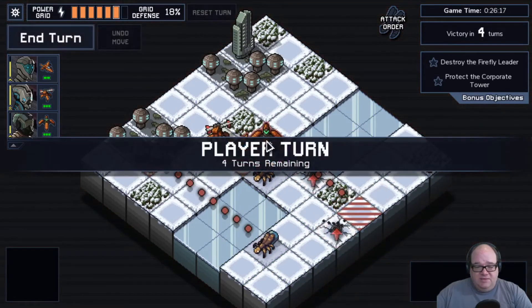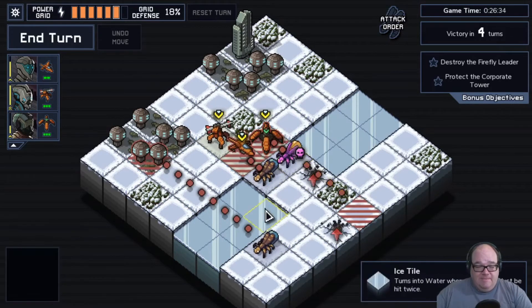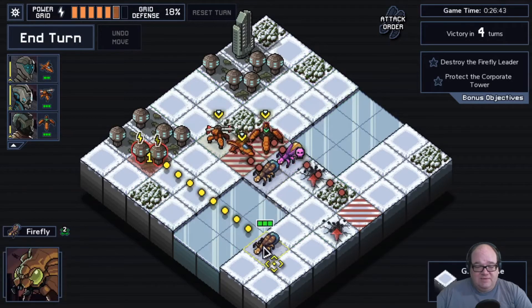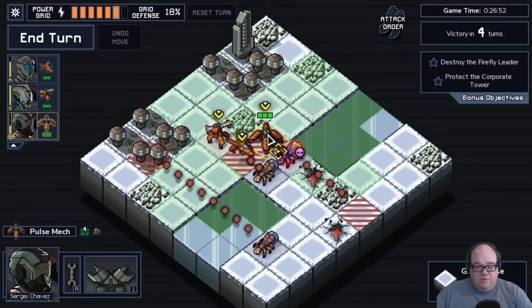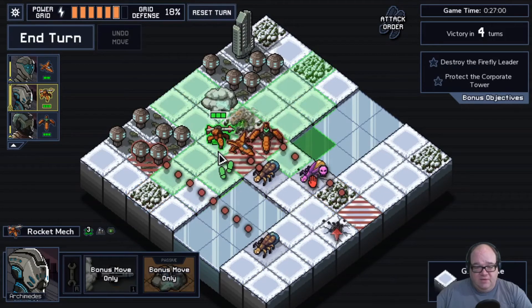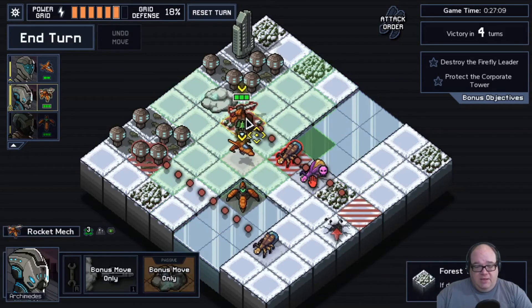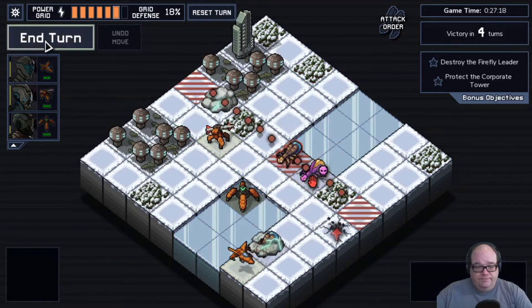Destroy the Fireflight Leader, protect the corporate tower — we've seen this guy before. Shoots two directions, does a bunch of damage. We can handle it — we're the Rusting Hulks, baby. He's shooting at nothing as long as we move out of the way. Archimedes has his move-out-of-the-way thing, which is fantastic. We could hit him for two, push him onto the thing, and he'd also block a spawn — three damage to him this turn. We'll take him out, move Archimedes out of the way, and smoke him. This is an excellent start.